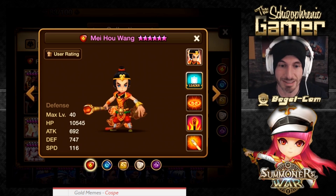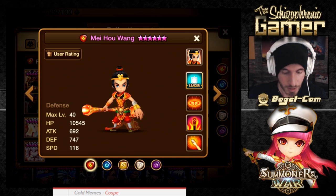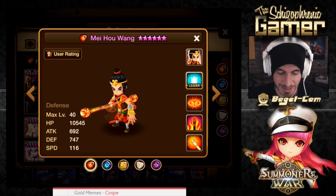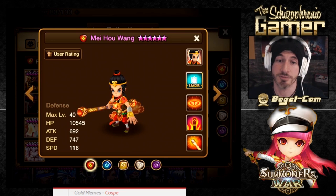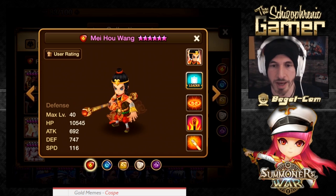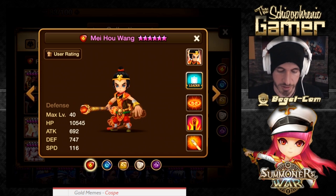The Monkey King is some of the best base speed monsters in the game. Look at this: 116, 115, 117, 114, 118 — very high base speed. So let's talk about where we can use them, how to ruin them, and what we want to do with these Monkey Kings.